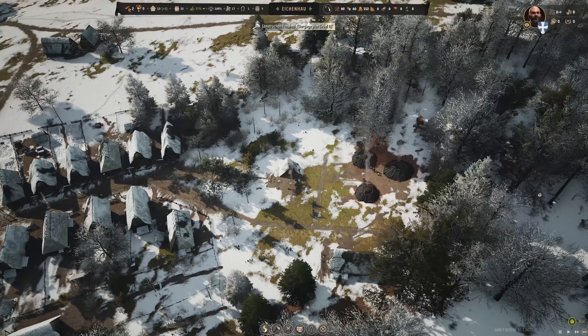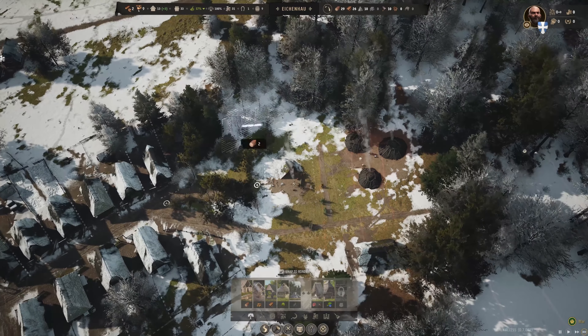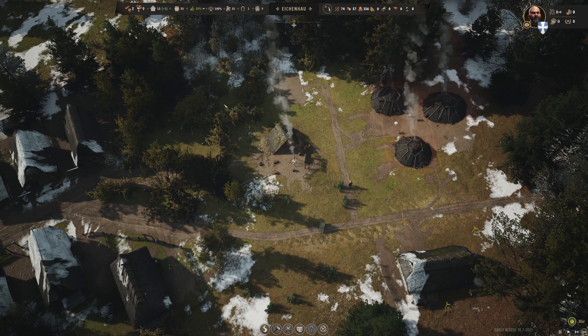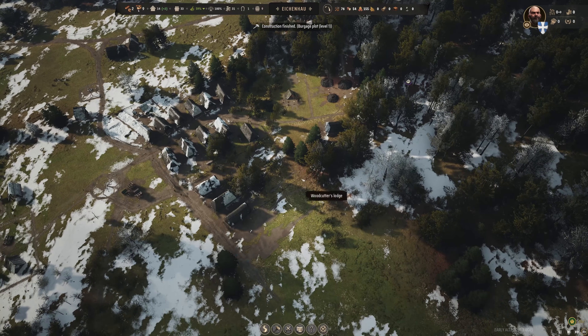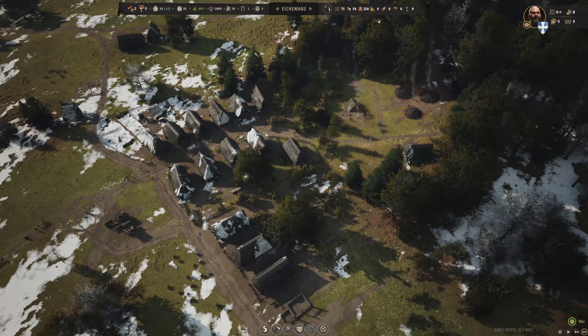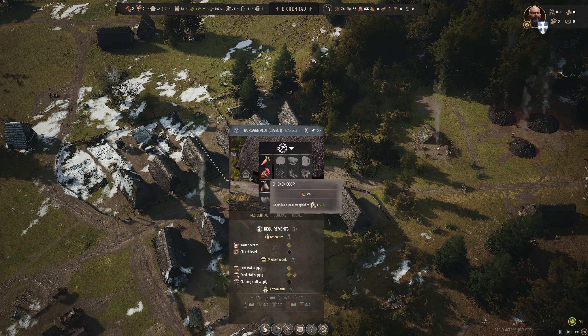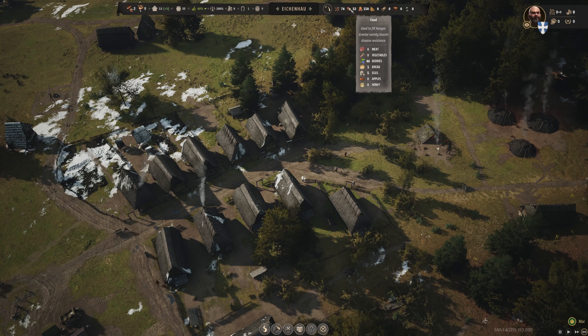That burgage plot is done. We have enough money to pay to get another thing going. For food, vegetables or eggs are fine — we'll go ahead with vegetables. We've got another family moving in. Before we get the hunting going, I want to come in and immediately get another forester, because I want to make sure our fuel supply is permanently sustainable. We'll put it over here and bring the road out a little further. We'll get a family on forestry, and then the next family that comes in we'll get the hunting going.